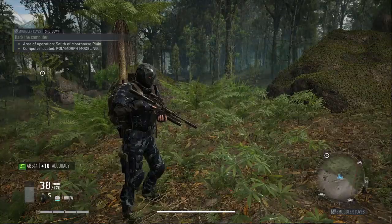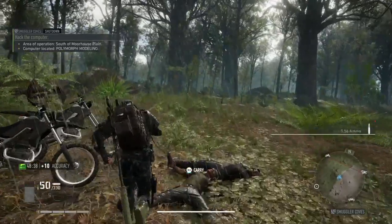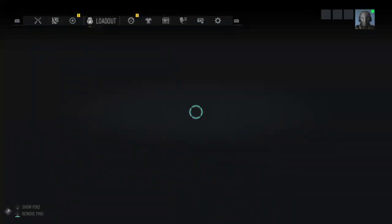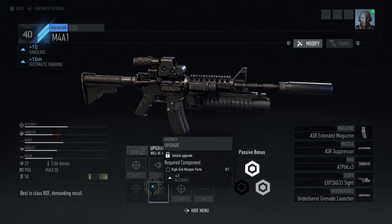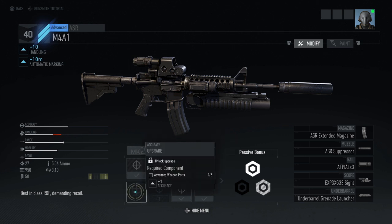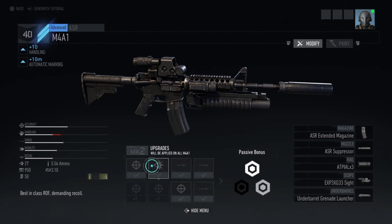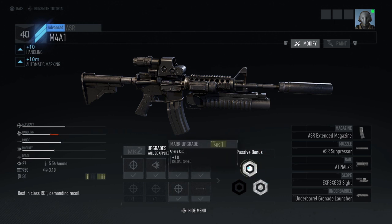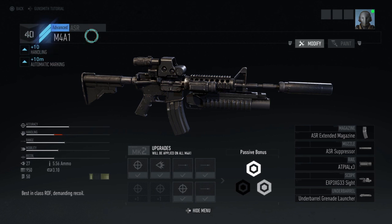So the M4 - that's why, if you find an M4, keep it, treasure it, upgrade it. When I say upgrades I don't mean the attachments - I mean upgrades. You can see I have it on Mark 2 and I've only got a couple slots missing. That's because I need some advanced and high-end weapon parts. I'm sitting at Mark 2, so I have this passive bonus: plus 10 reload speed. Also this does automatic marking and plus 10 handling. This is a damn good one to have - I got really lucky when I found this M4.